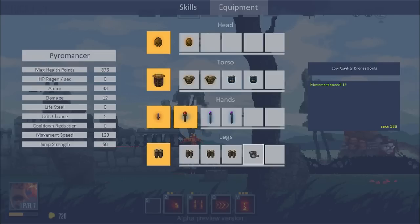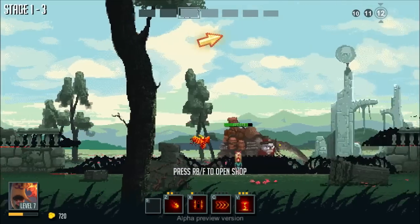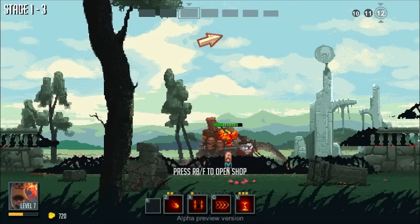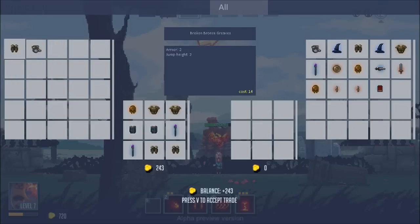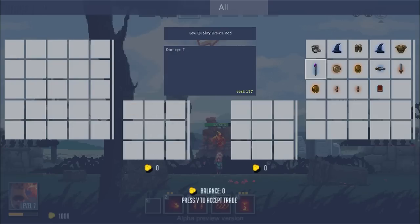So 4 and 2. Movement speed 19 — I've got that get-out-of-dodge-quick skill, so I don't think I really need that. We'll sell the stuff we don't require. That's still not going to give me enough money to do anything really. So V — which is Y on my controller — to accept trade. That leaves me with just over a grand of cash.